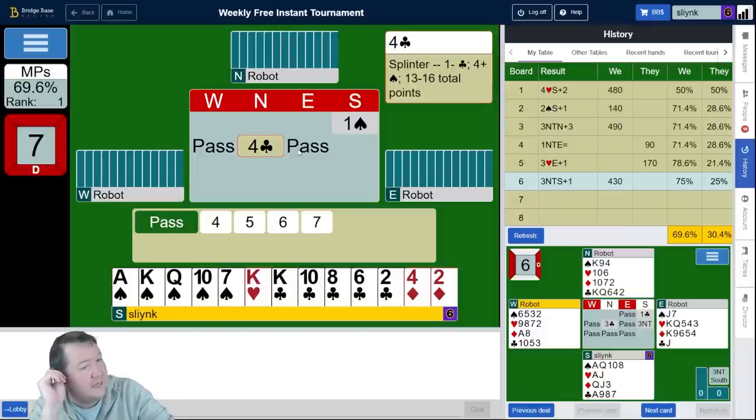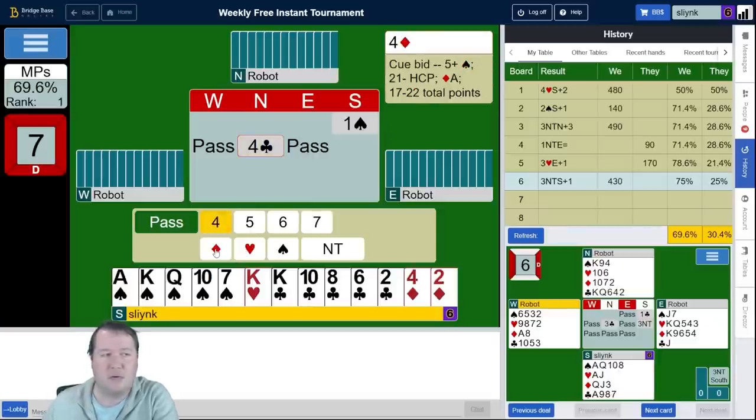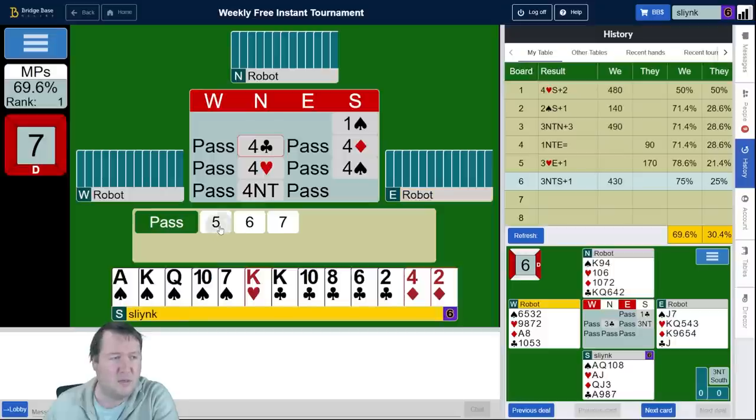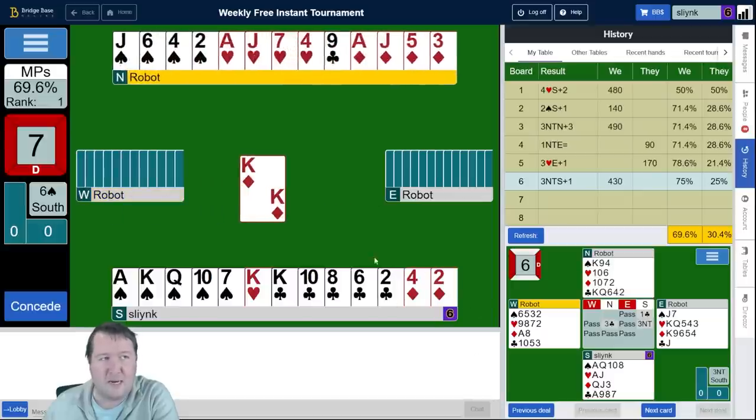Let's say my partner's got ace of hearts, ace of diamonds, singleton club — we could probably make slam. I've got a fifth trump, we're probably okay. I don't really want to commit to slam or even commit to bidding four no trump. I want to make a cue bid, but the robots only do first-round controls showing aces, not first or second round controls. I'll just put in a fake cue bid and say 'Hey, I'm interested' — see if they want a cue bid. I've got the ace of hearts. I'll just sign off, but partner can still cue key card if they want to — and they do.